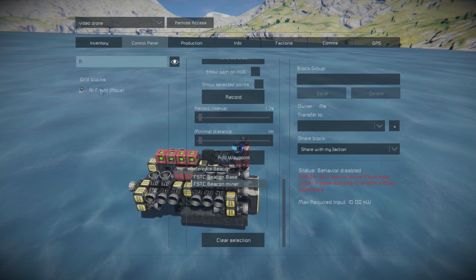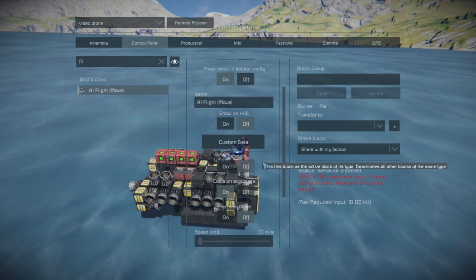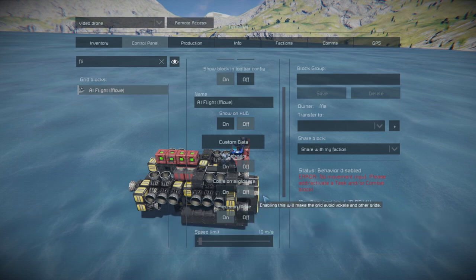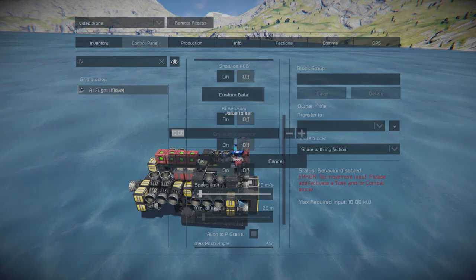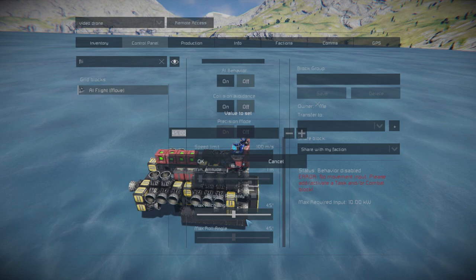Now find the AI flight block. You might not want to turn off collision, but I did. Turn on precision mode, and set the speed limit to 100 meters a second. Set the minimum altitude to 1 meter, and the pitch and roll to 1 degree.